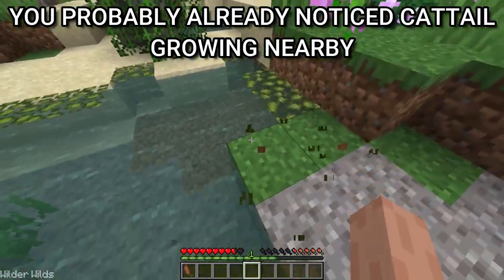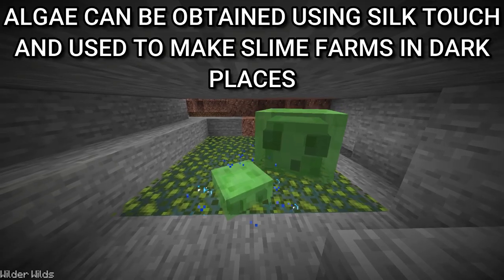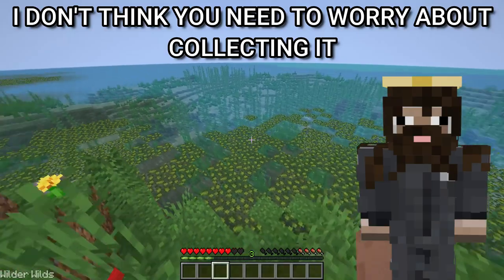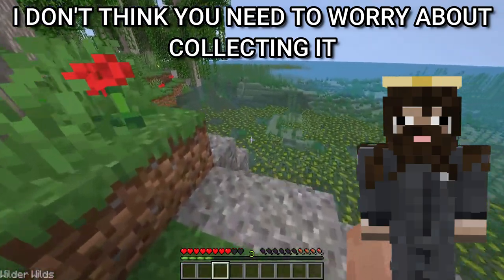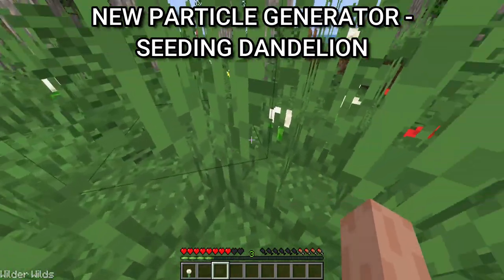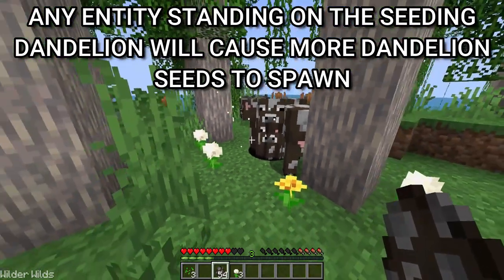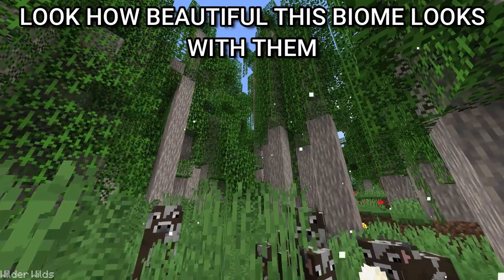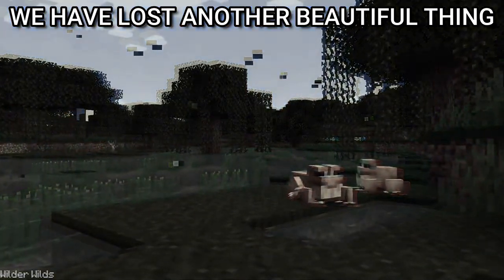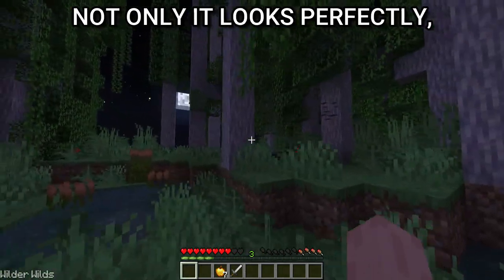You can probably already notice cattail growing nearby — it's common here. Algae can be obtained using Silk Touch and used to make slime farms in dark places. There's also a new particle generator: the seeding dandelion. Any entity standing on the seeding dandelion will cause more dandelion seeds to spawn. Look how beautiful this biome looks with them. We also lost fireflies before, but this mod brings them back.